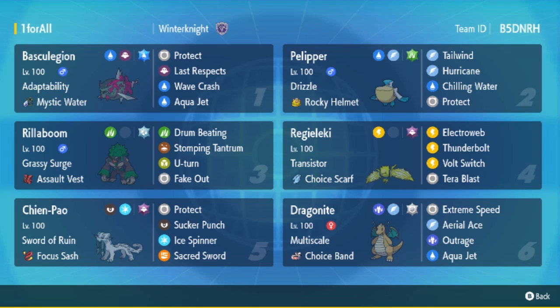Then we have the Ghost Tera Chien-Pao with Focus Sash, Sucker Punch, Ice Spinner, Sacred Sword, and Protect. And Choice Band Multiscale Normal Tera Dragonite with Extreme Speed, Aerial Ace, Outrage, and Aqua Jet.